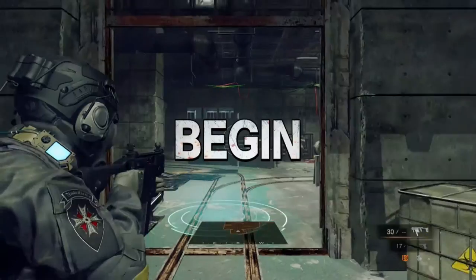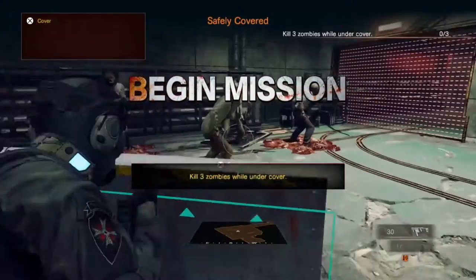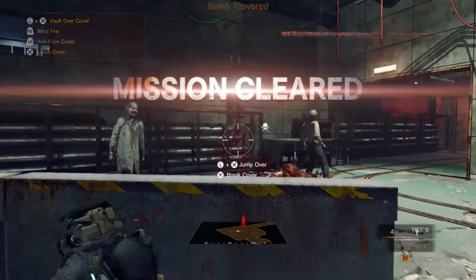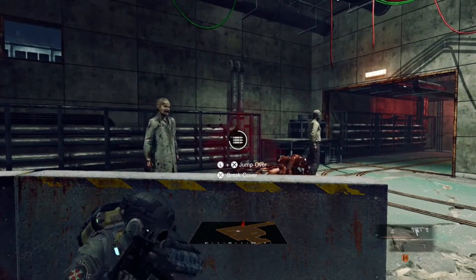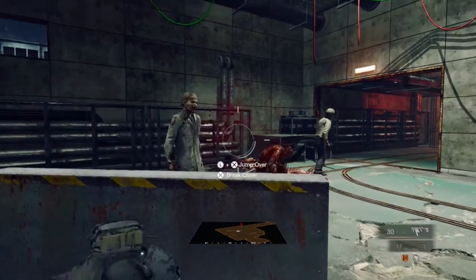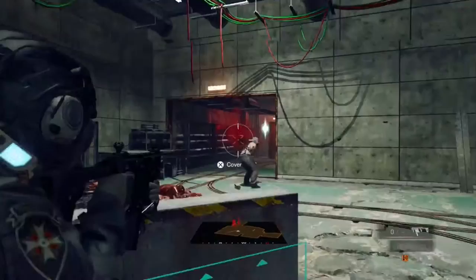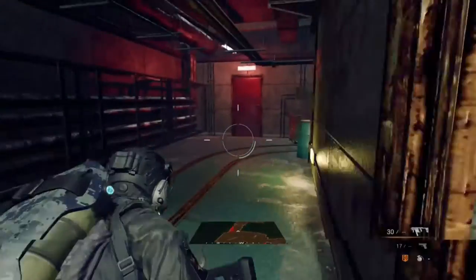All right, begin mission - take cover, go through zombies from cover. Jump over, I can break cover. Move to the expedition guys.